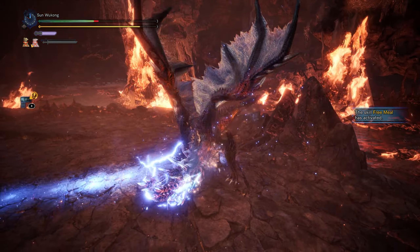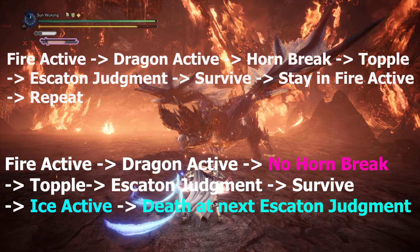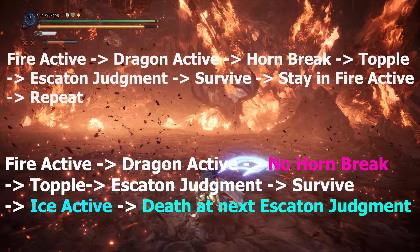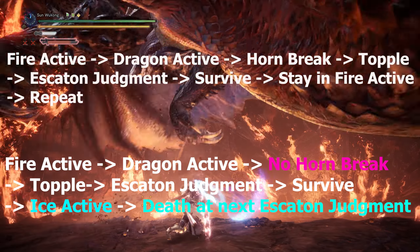Knowing which element Alatreon is in is vital. Orange is fire, purple is dragon, and blue is ice. I will explain what to do in each phase shortly. For the don'ts — other than don't get hit — absolutely do not bring status effect weapons, blast weapons, or go raw. Also, use the clutch claw wisely, because this is what happens if you just climb to her body without thinking.